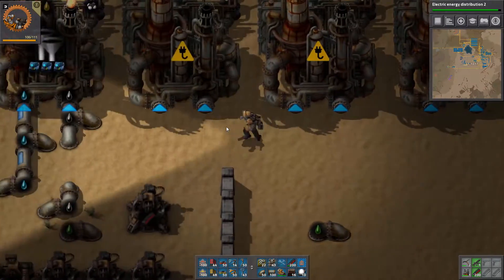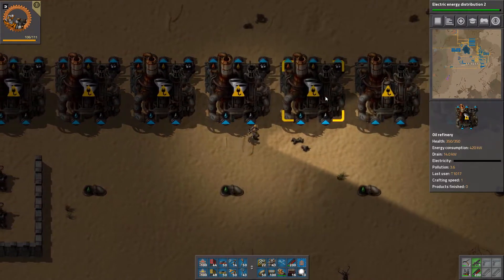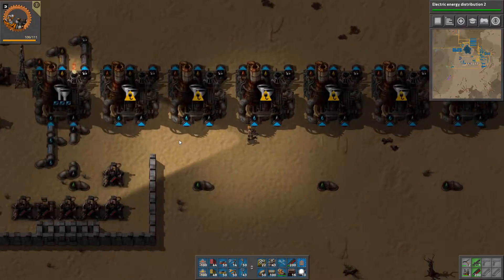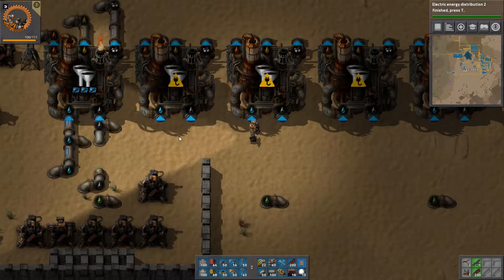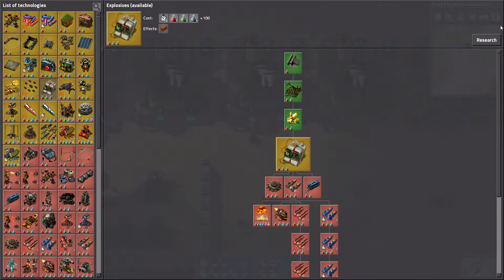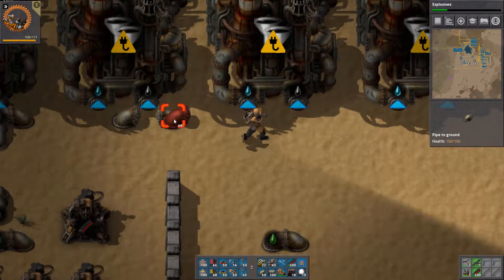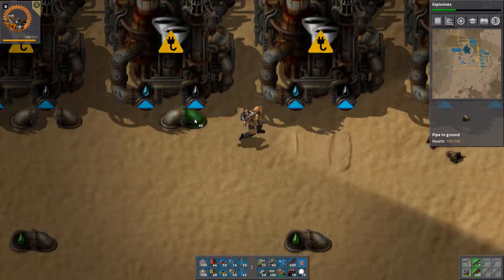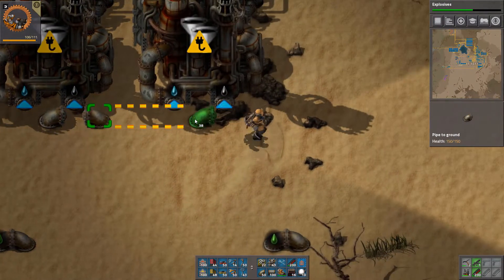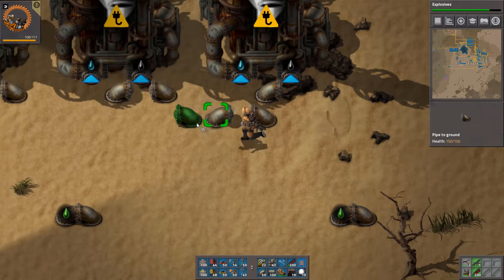Once we get builder bots this is going to be a lot more peaceful and easy because we can copy paste and the building bots will build them for us. I'm going to get the explosives research as well — it's a very cheap research so it'll be finished way before we need it anyway.